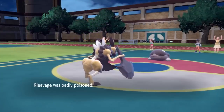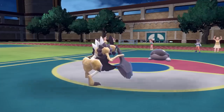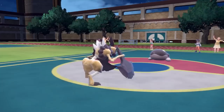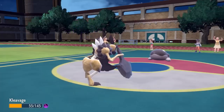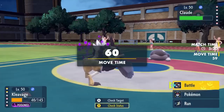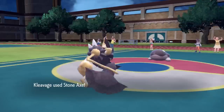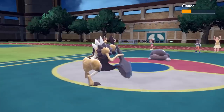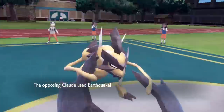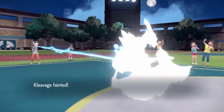It ends up going for Toxic just to watch me suffer a little bit more. An Earthquake probably would have taken me out there, but now this gives me another opportunity to hit it with another Stone Axe, which actually puts it in range where Sneasler can take care of it. I go for just one more Stone Axe — that does knock it below half, which I'm feeling good about. Then it finishes me off with an Earthquake.